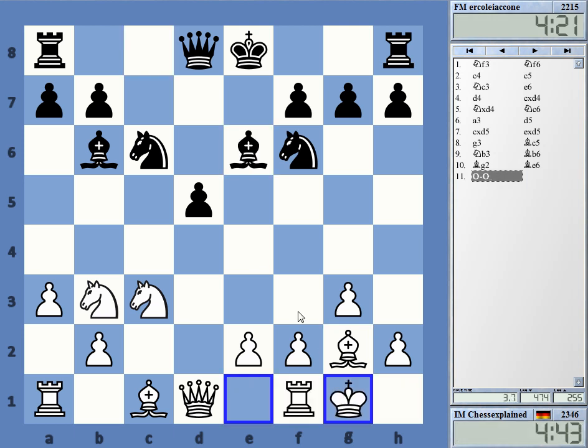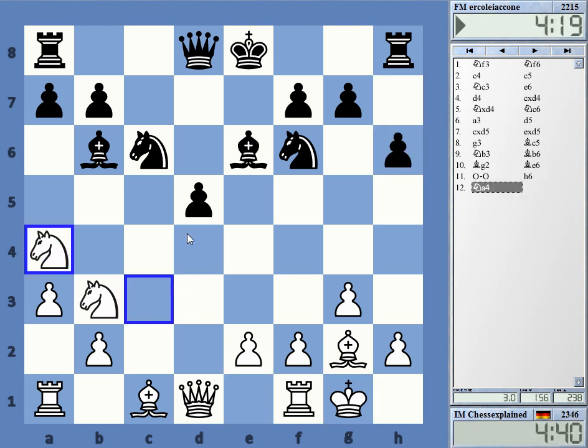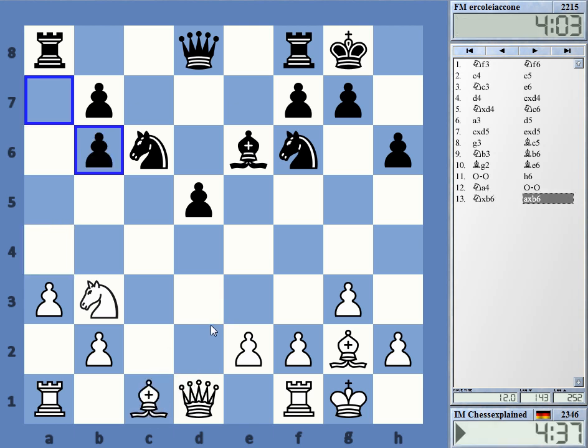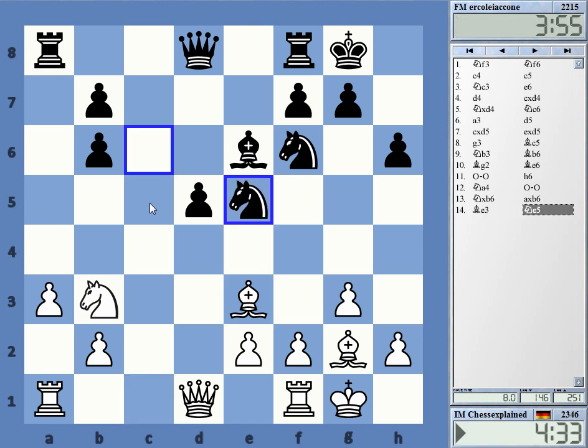So probably castles. I have to make sure I develop my bishop somewhere — maybe I can take here and play Be3. I think taking with the pawn is kind of right, so that you at least get something with the rook. After queen takes, white is just better — nothing special, but it's probably some advantage anyway. So Bishop D4.